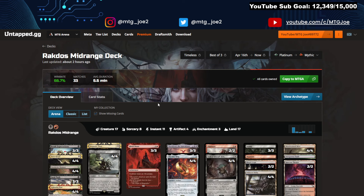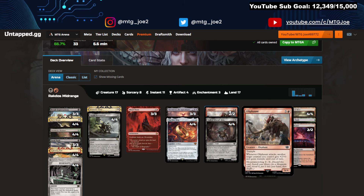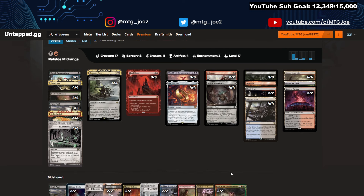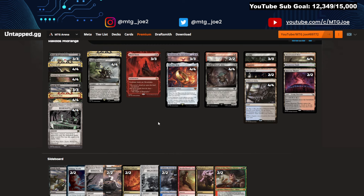Next up is Rakdos Midrange Reanimator — another deck leveraging the Reanimate package with your land cycler, which helps you hit your land drops but also gives you a target for Reanimate, acting as a pseudo-Entomb effect. One Ring, Sheoldred, Blood Moon's Mane, and then you just go to town. This version has Minsc and Boo in the sideboard, plus various utility spells, removal, hand hate, and Surgicals.